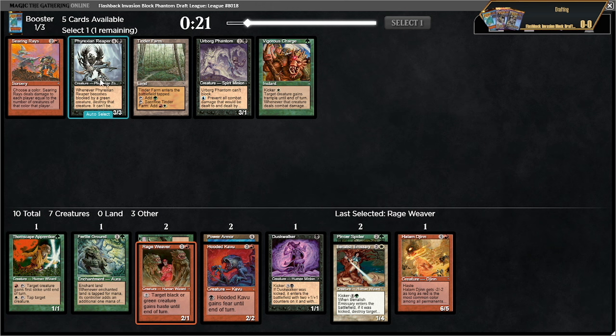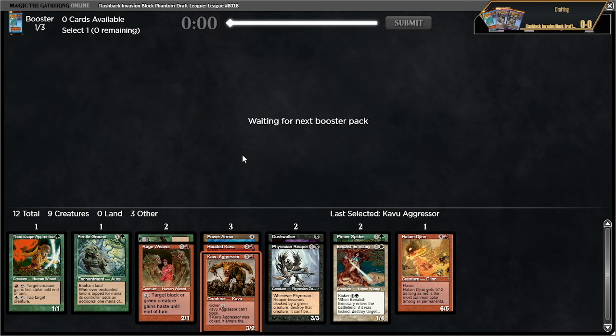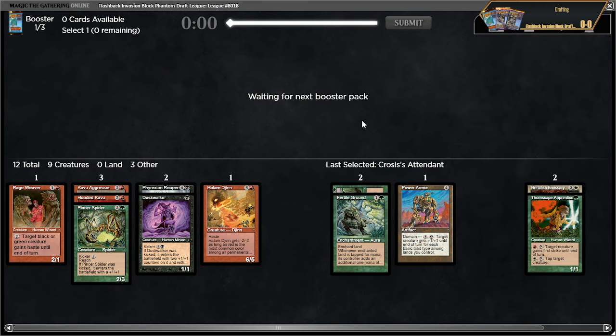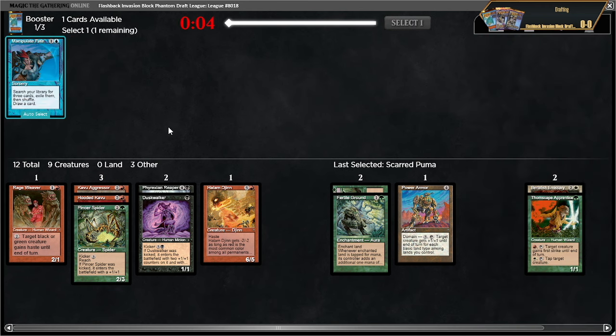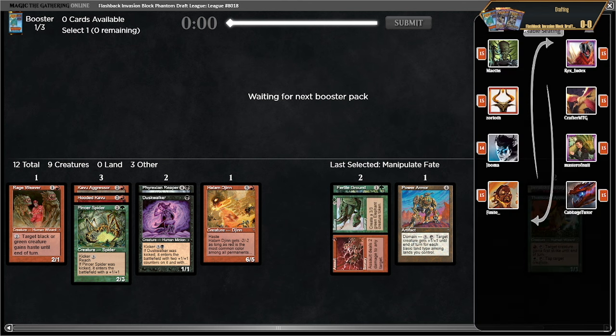The other stuff doesn't really matter — we're looking like maybe Jund here. This thing is playable; we had a couple of these before. It's not exciting but I'll take the snid. Manipulate fate is probably playable — kind of funny. Let's see if this pack offers anything good.